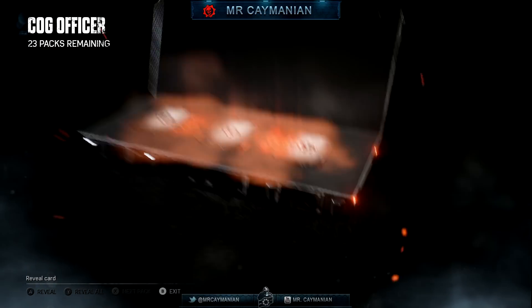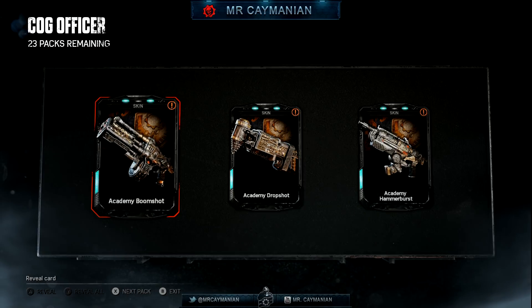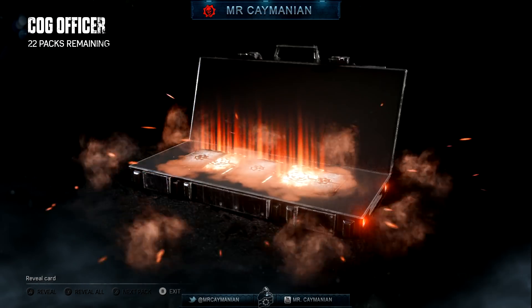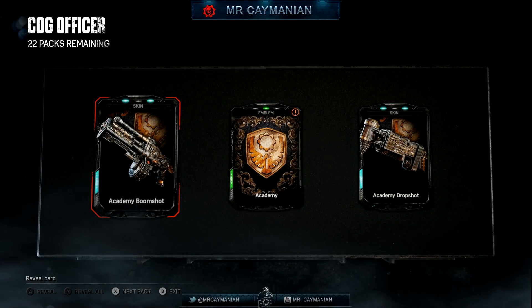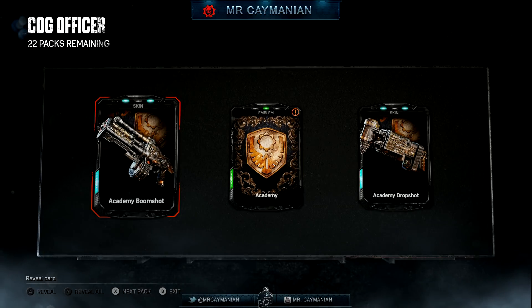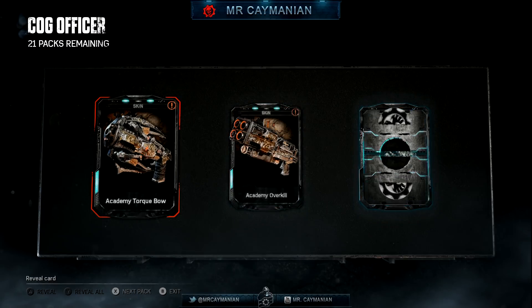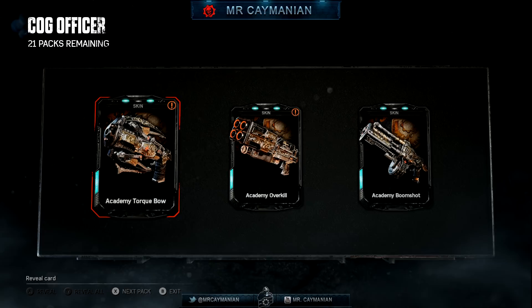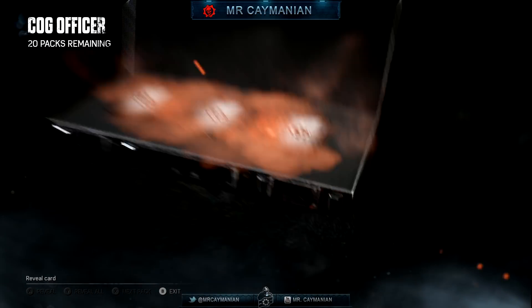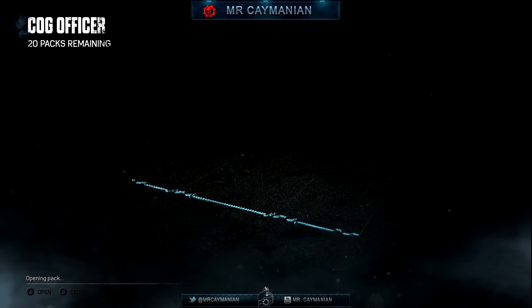First pack and legendaries — got pure rares and pure weapon skins. The weapon skins kind of look like this war paint Swarm aesthetic, I can't see the design properly. We got an emblem looking sick as hell, and two duplicates. The emblem actually looks legit — it looks like something you'd get from being the last re-up. Getting the Torque Bow and Overkill, the Academy emblem, three dupes of the Boom Shot. Getting the M-Bar, the Markza, and another dupe of the Hammer Burst — 20 more packs remaining.